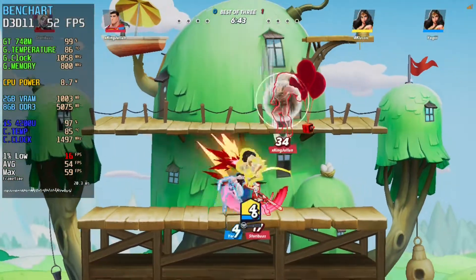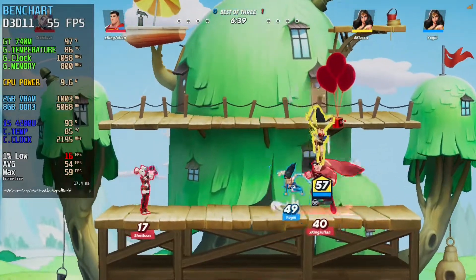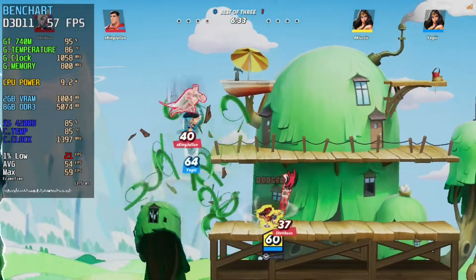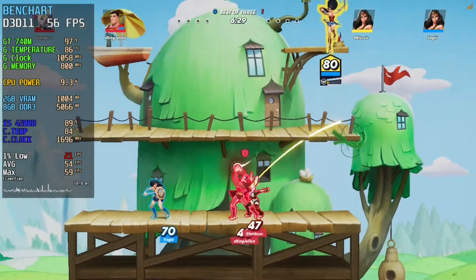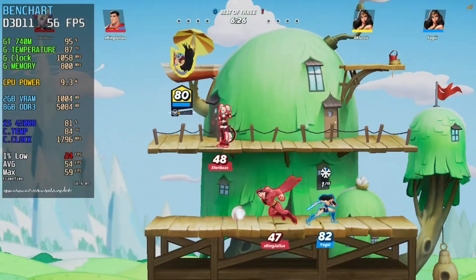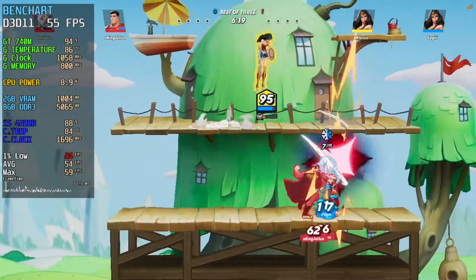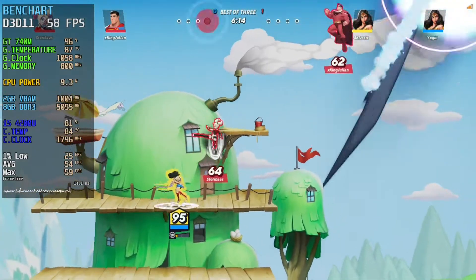It is using Unreal Engine 4, but since the visual style is quite cartoonish I was expecting this to be very easy to run. My first try was with 720p using the low settings, and you can see that the GPU usage is nearly 100%, meaning that my bottleneck is actually the CPU. Since I'm recording I might be losing a little bit of performance, and so as you can see it is dropping to 50 to 60 frames per second using these settings.